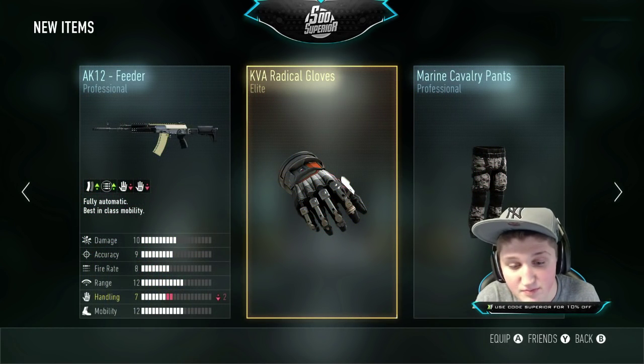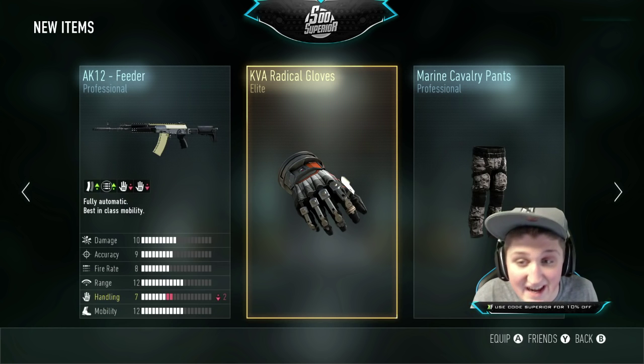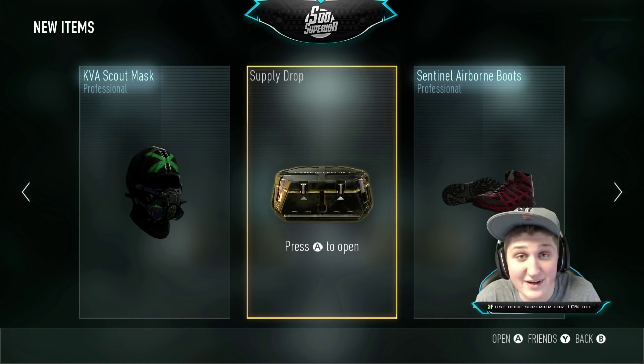We got gloves and we got the Feeder. The Feeder is amazing - believe it or not, the Feeder is probably one of the best AK tools and it's not even elite. And we got some elite gloves. Let's get the last one and hopefully we can keep our luck going, because so far these supply drops have been pretty damn good.